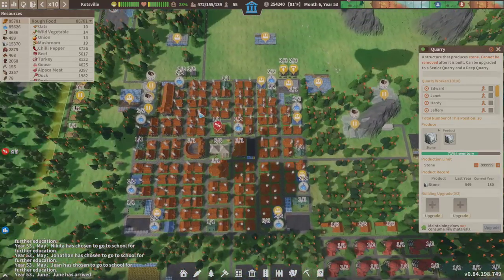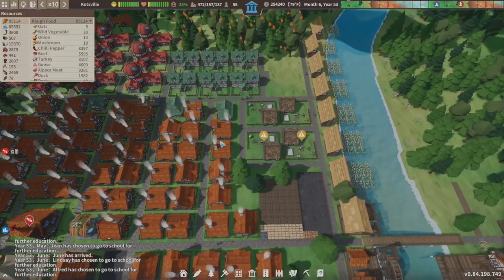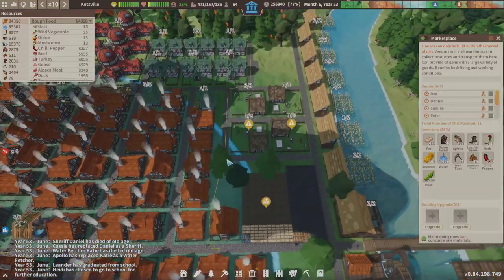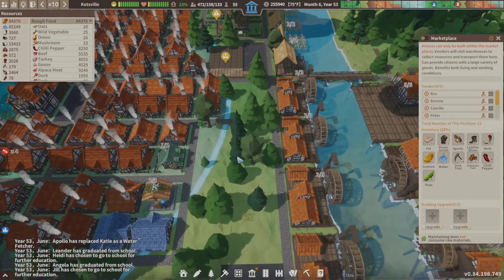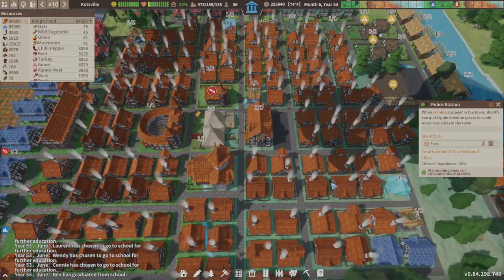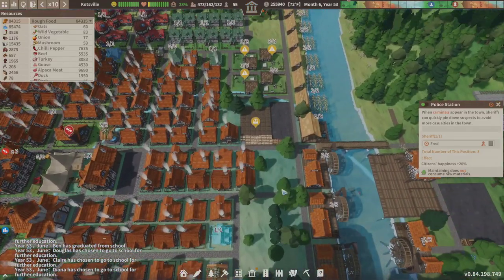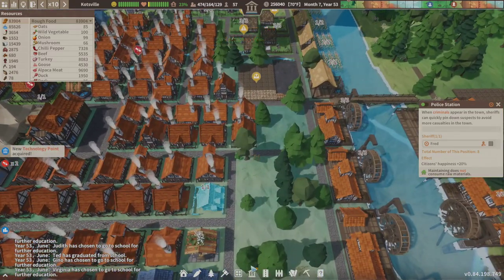We're gonna add a few houses and go through how we can fix some of this stuff. I think we can get a couple houses here. Just so you know, I'm not moving the police stations — I know it's housing and all that, but these are a little bit more important. Plus they extend out giving these guys happiness bonuses, so getting rid of them would be a bad thing.